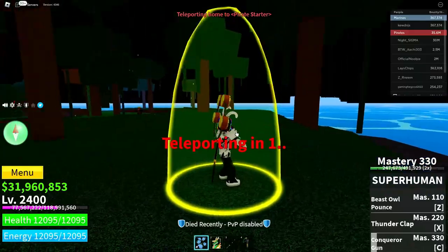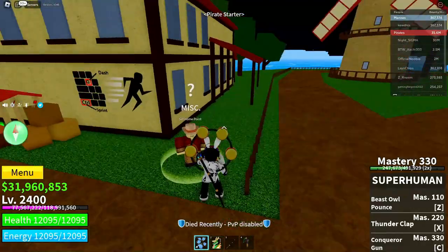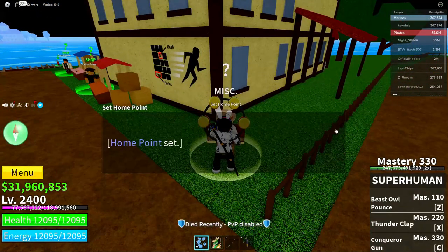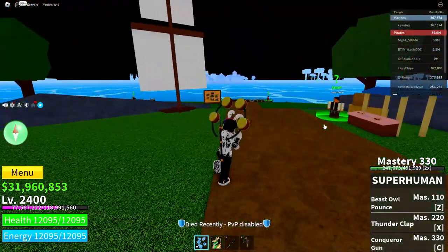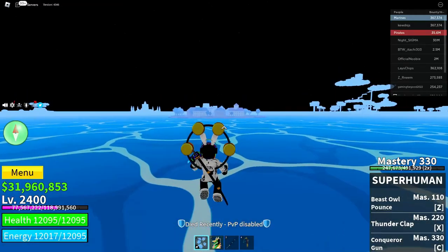Teleport over here. When you're here, set your spawn — accept set spawn. After you do that, go over to middle town.